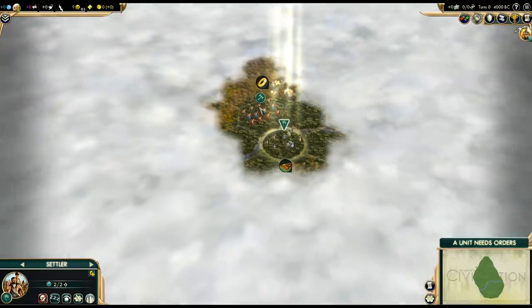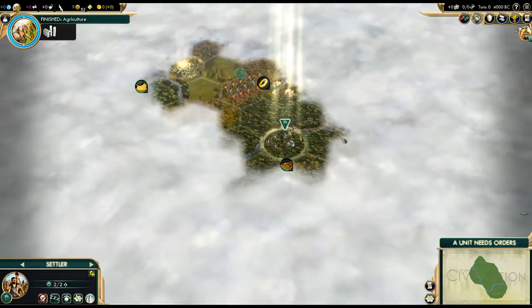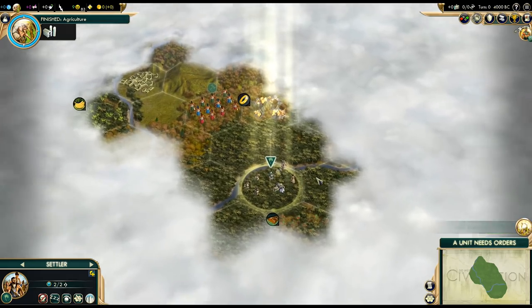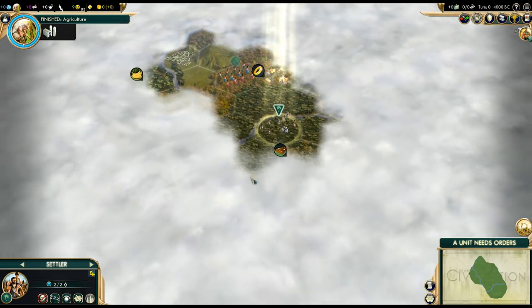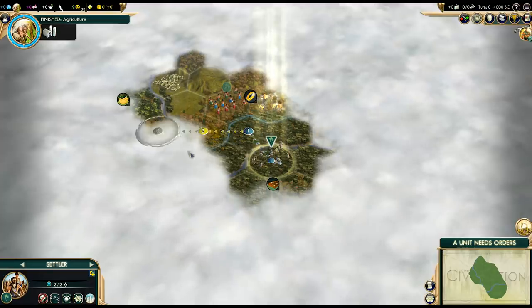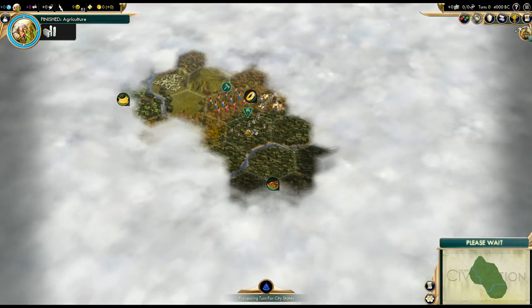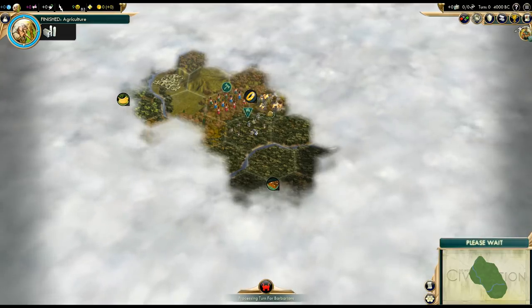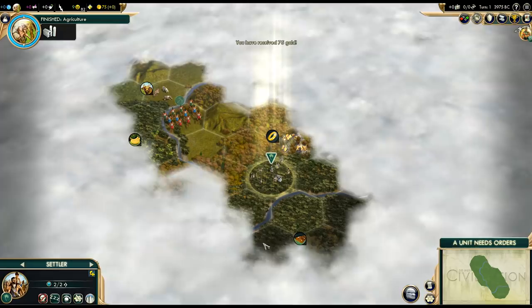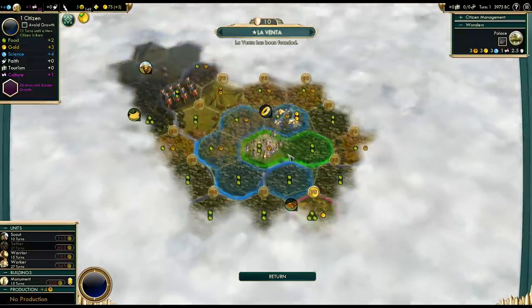Let's take a look at our starting location. We got jungle — I think jungle is actually the start bias for this civ, but I'm not 100% sure. We got gold though, so that's not too bad. Any mining-based luxury is a good thing. I'm considering moving one tile in this direction to try to escape the jungle a little bit, and we'll also get bananas in range if we move across the river. Let's move across the river and settle on this side — 75 gold. I don't want to go overboard, but I think this is acceptable.